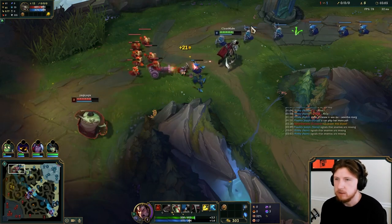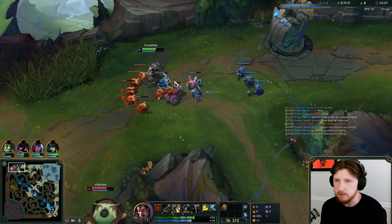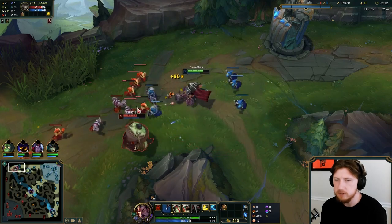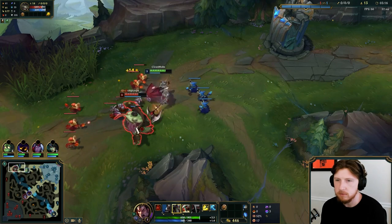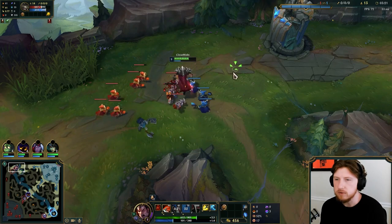Really good positioning right now, just not letting him crash it fully. He's probably gonna go ward river or something. As long as they don't go invade our Amumu, I'm pretty happy. If he uses Q here, I get a massive win. Just using the minion to my advantage — with the E, unfortunate.